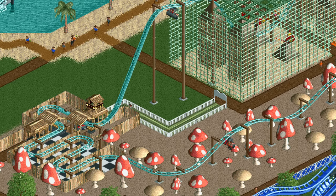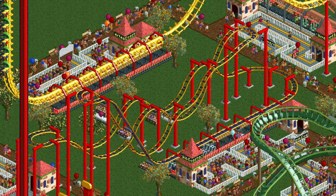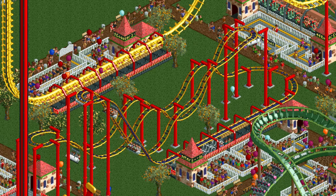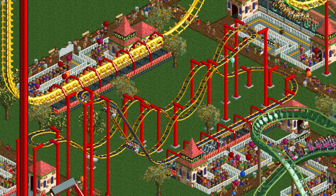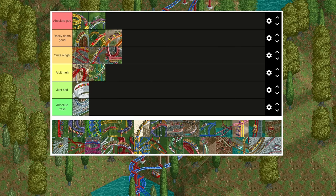The inverted hairpin coaster is the first of the four wild mouse coaster variants and it's the only inverted one. Like all of them it's very cheap, and due to the tiny turns it has access to, it is also very compact. Because it's inverted it gets the highest stats out of all wild mouse coaster types, which is a good and bad thing depending on what you want. The four across seating is helpful as it allows for more capacity than other wild mice. I would say this one is on the upper side of quite alright.